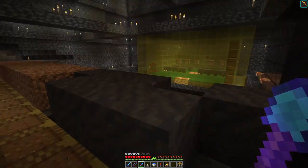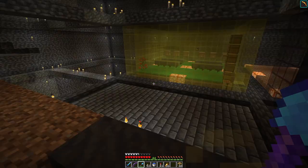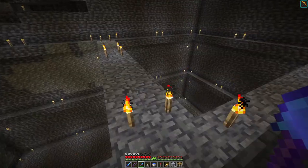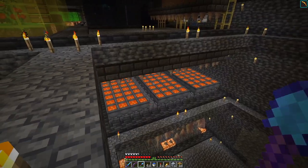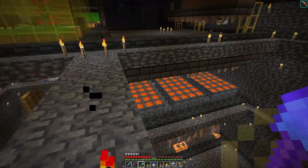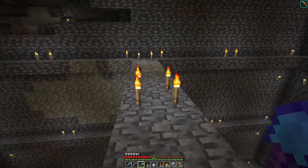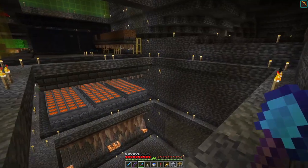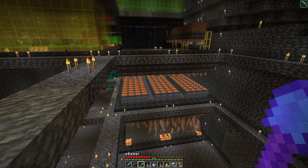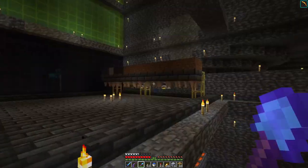The lava cauldrons take a long time to fill because it's a pure random-tick thing, but when you have 168 of them, the chances of the random tick filling up at least one isn't long at all. If you start with 168 empty cauldrons, it won't take very long for the random tick to fill one of them, so you have lava pretty much on demand.